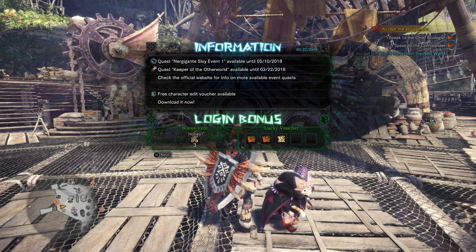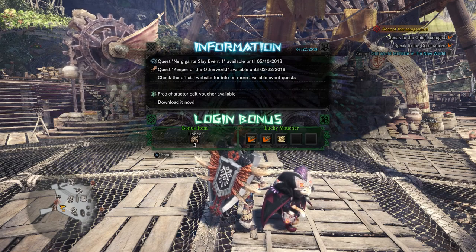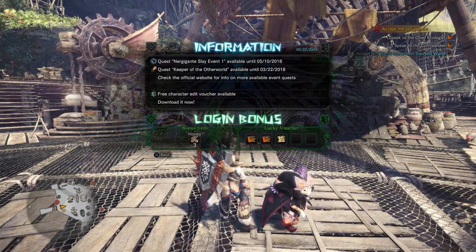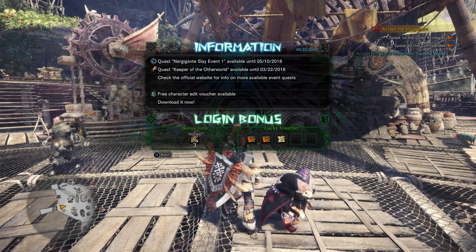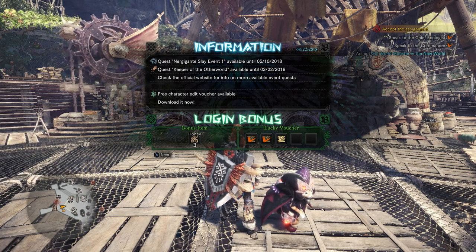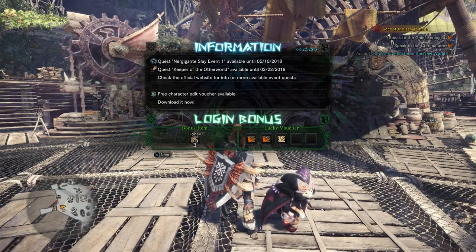The quest Nergigante Slay Event 1 is available until May 10th — that's an arena challenge, I believe. The quest Keeper of the Other World is available until tomorrow, but that requires a much higher hunter rank than I have, so we're not going to be doing that one. And I got 3 honey and a new Lucky Voucher.